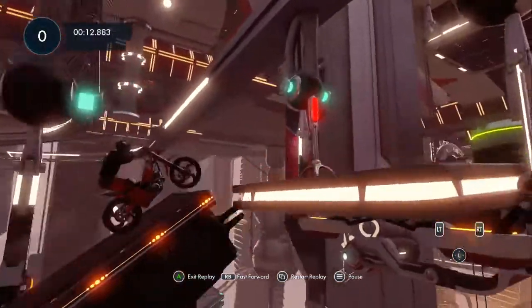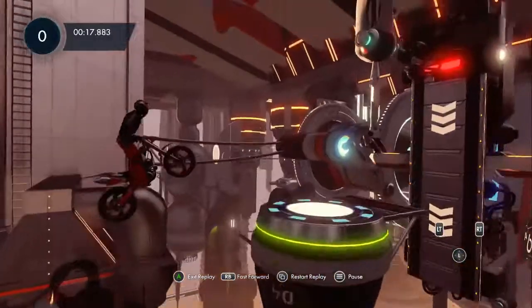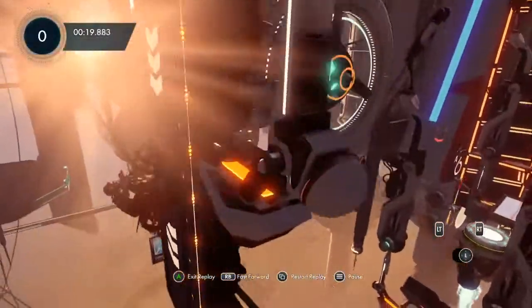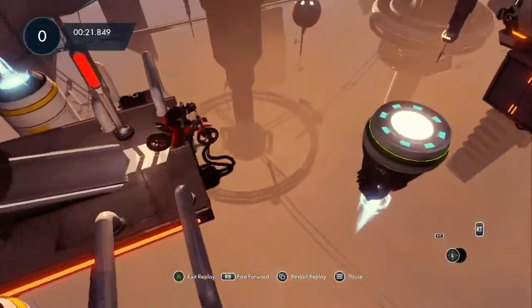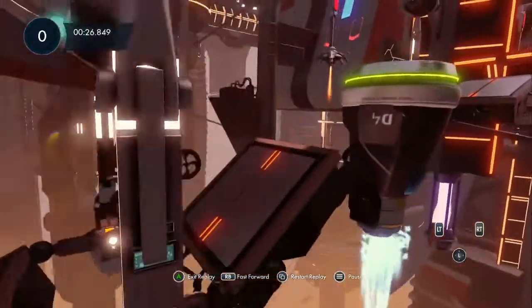Just get traction here and allow this platform to move. Do a small bunny hop to get you up and over. Lean forward off this ramp and throw yourself into that wall as hard as you can in order to bounce back. You can trigger the checkpoint but it's not necessary. Just make sure you land flat.